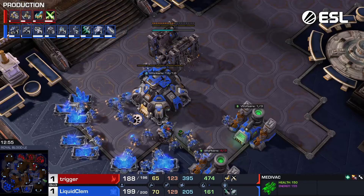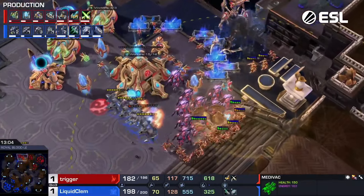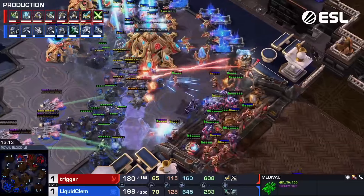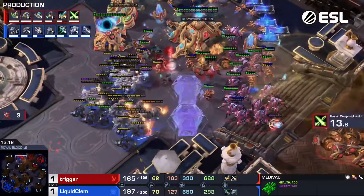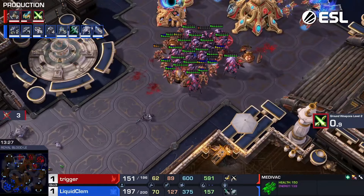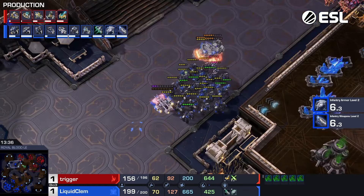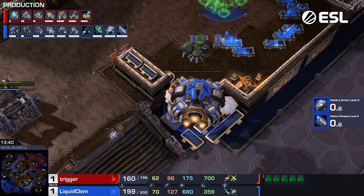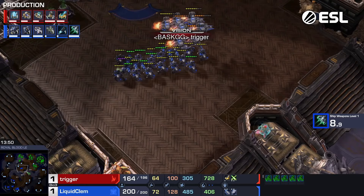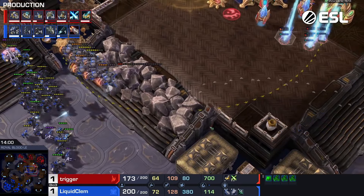2-2 going up for both sides right now. That fourth base is down and mining. Yeah, that must be the factory over at 9 o'clock — there's no way we'd forget a command center that long. Getting ready for a Liberator switch as well with that Fusion Core. Comes up with those Vikings — he's going to be able to kill off the Colossi pretty well. The Forcefield is actually working against Trigger right now. Blinks forward, has a lot of Zealots, a huge amount of Disruptors.